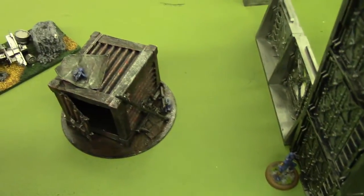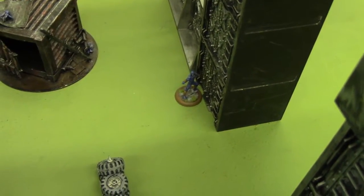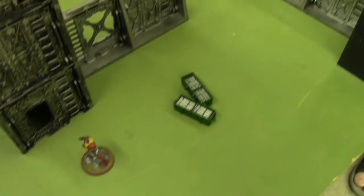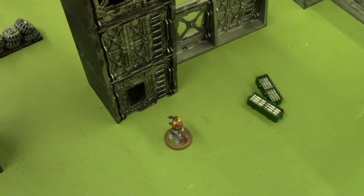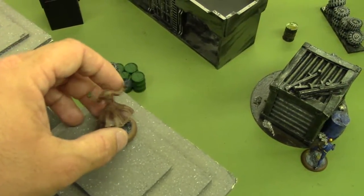John activates Cyclops next — moves from over there spending two power, hoping to get a line on Nova, but it's not successful. Cyclops activates Master Tactician — willpower is eight, and he gets it exactly on eight. With that Master Tactician, John activates Colossus and moves him from that back location all the way over to try to get him back into the fight. Colossus has nothing left. It's over to me — I activate Star-Lord next. His first part is moving seven inches back onto the other wall.